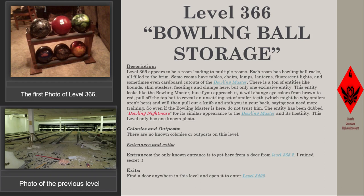There's a ton of entities like hounds, skin stealers, facelings, and clumps here, but only one exclusive entity. This entity looks like the bowling master, but if you approach it, it will change eye colors from brown to red, pull off the top hat to reveal an unsettling set of smiler teeth — which might be why smilers aren't here — and will then pull out a knife and stab you in your back, saying you need more training. So even if the bowling master is here, do not trust him. The entity has been dubbed the Bowling Nightmare for its similar appearance to the bowling master and its hostility.